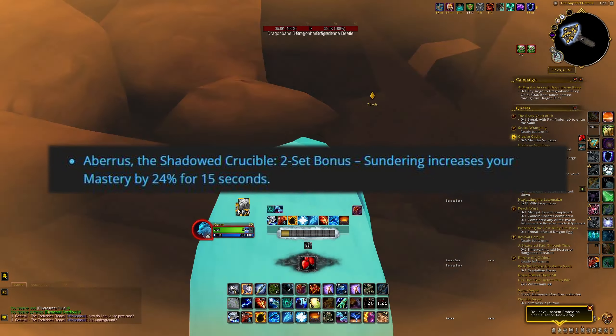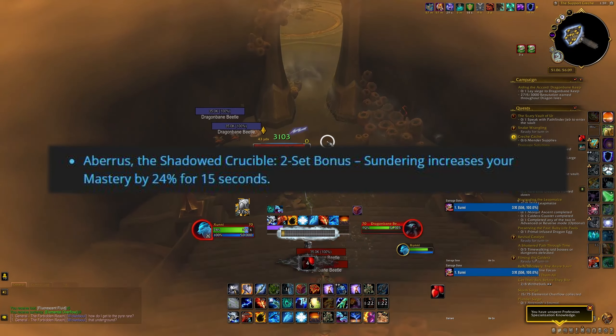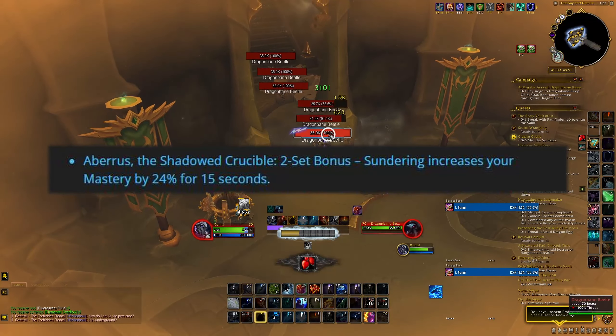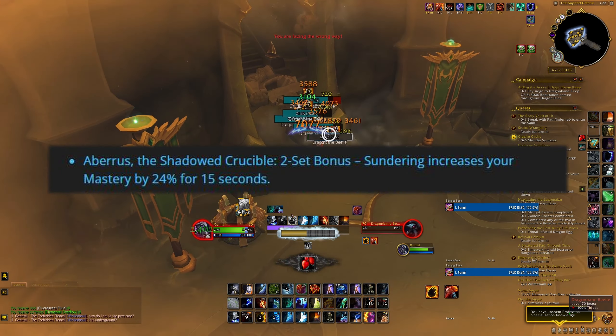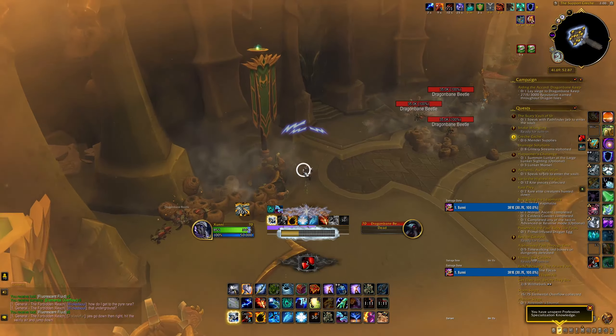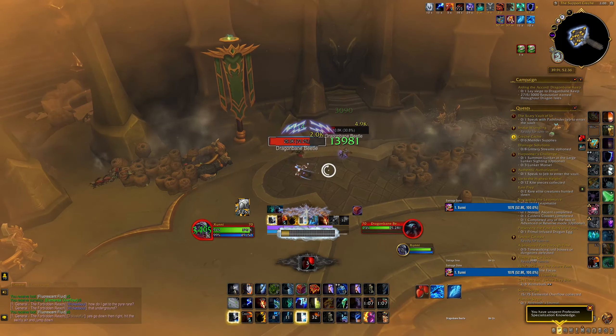Starting out with the two-set bonus: when we cast Sundering, we get a 24% increase to our mastery for 15 seconds. I don't think this is the most exciting tier set bonus we've ever seen, but it is just free stats and 24% mastery is a pretty decent jump and should have a pretty good effect on our damage.